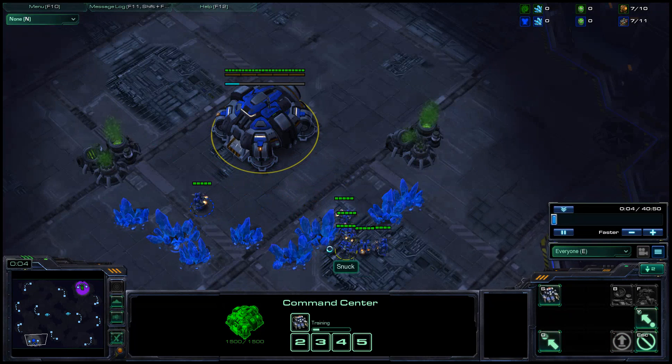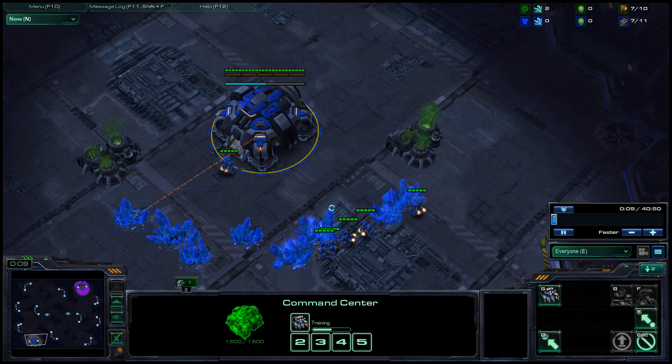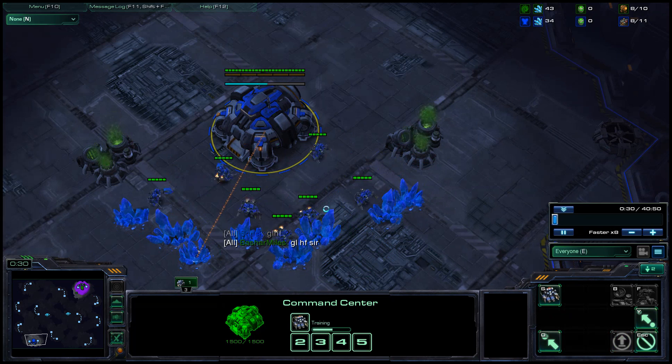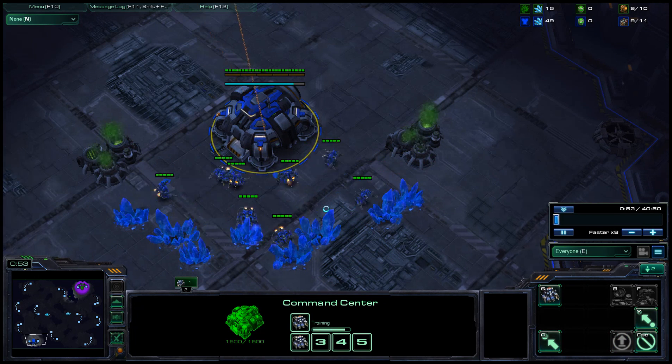Look at this. Don't you hate it when you do that? He clicks right next to the mineral patch but not on it, and so all these guys are not mining. And then when they do start mining, they start on the opposite side of the patch. It's really silly. I don't think that puts you too far behind, but I always hate it when that happens by accident.